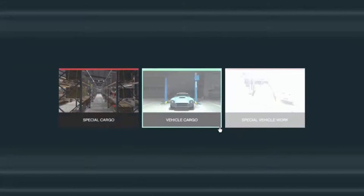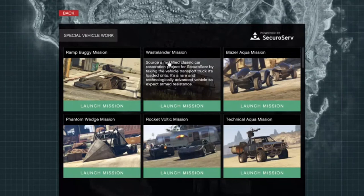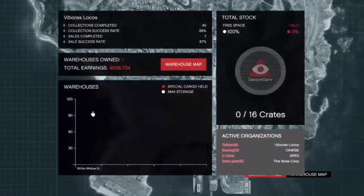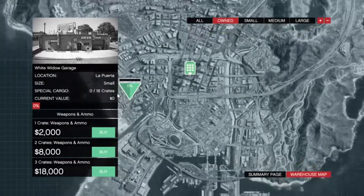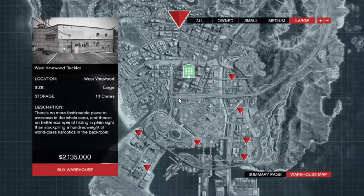Now for special vehicle work — you can do this as extra. You do missions and can get some money and discounts off this. For Special Cargo: I only have a 16-crate warehouse. Don't buy this if you're going to go big — don't get a large warehouse as a solo player. It's a huge time hassle. A large warehouse stores 111 crates and you need multiple people for that. If you're going to buy one, just get a small one.